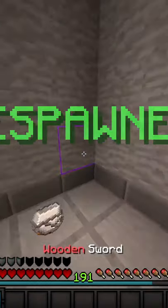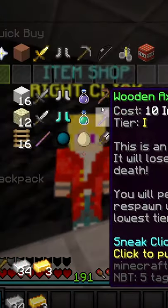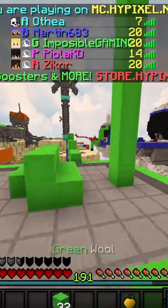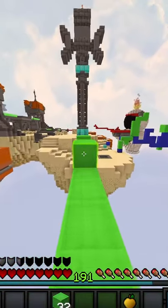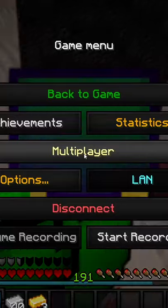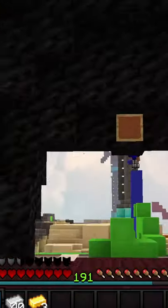Yeah, 40 iron for half a heart — it's not really worth it. You could get a gapple, which gives you so much more health for less than that. If you're winning fights by half a heart, then you've just got to get better at PvP really.